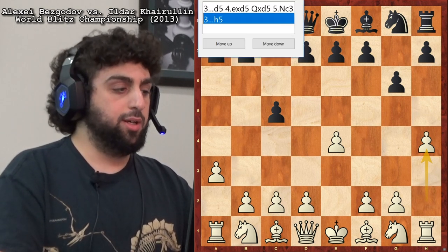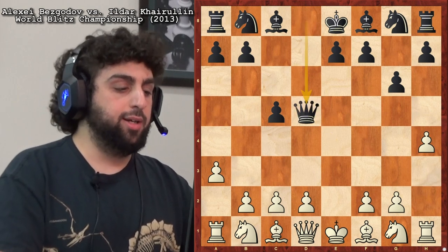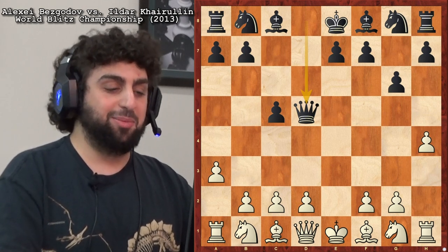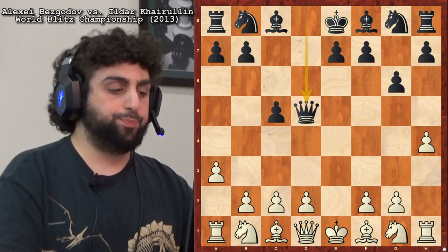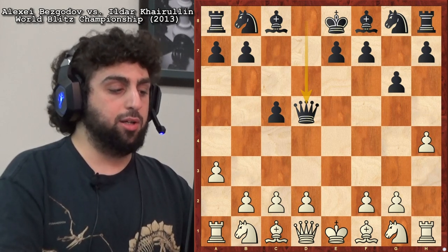He's faced h5 and d5. Let's look at d5 first. D5, e takes d, Queen takes. So Black is playing in a Scandinavian style, but both sides have two extra moves inserted — a3 and h4 is pretty weird, and Black has played c5 and g6. In general I would say that should help Black. But I think it's still pretty close to equal.